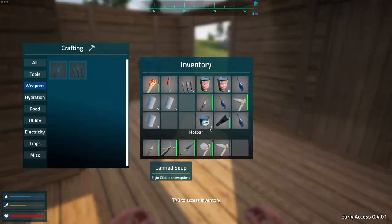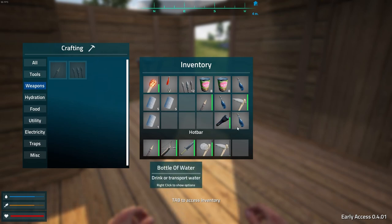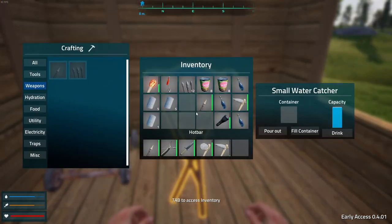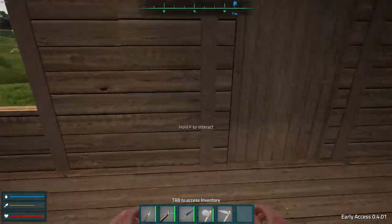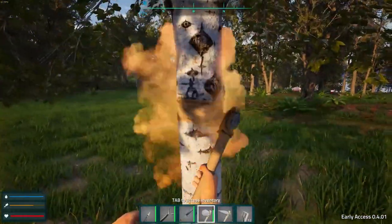Still gotta repair a wall. Let's eat. I might as well drink out of this to save my bottles of water. There we go. Let's repair our wall and then we'll get back to the concrete mixer. It's almost night again — the days go by too fast.